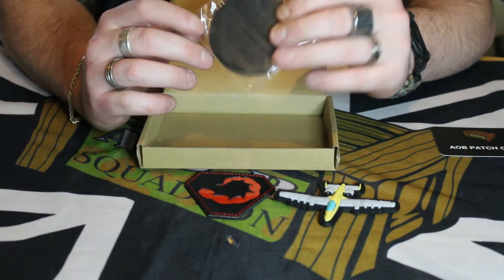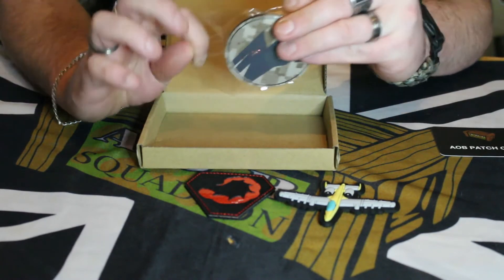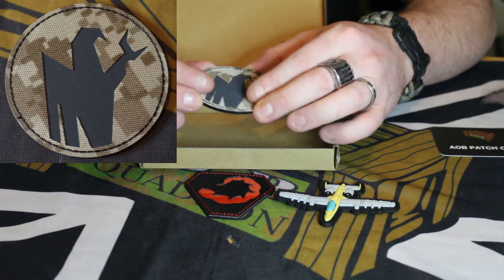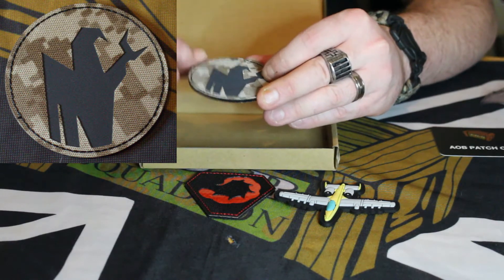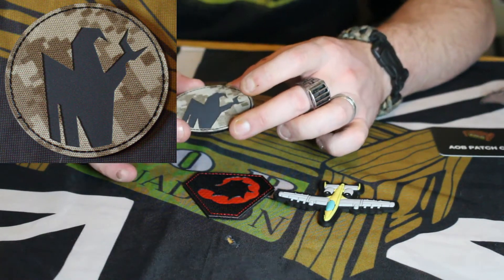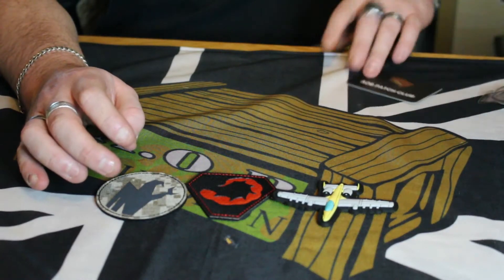And finally, there's always a little something — I'm sure it will tell us on the card exactly what this one is. It's got a sort of camouflage background and seems to be double layered. The stitches are really nice and the details are brilliant. I absolutely love these patches that we get on AOB Patch Club — they're all great detail, great things. There's no stickers on this one though.